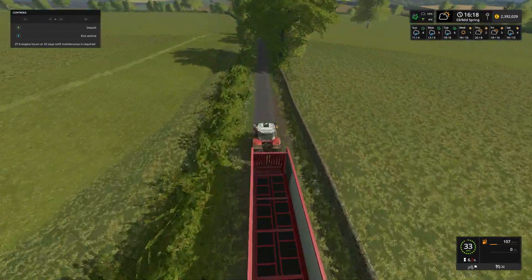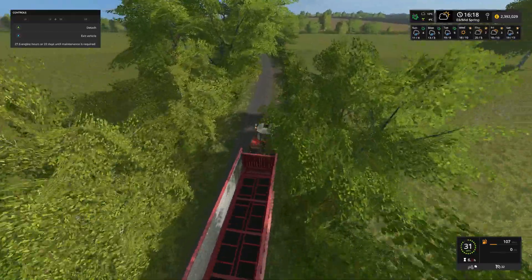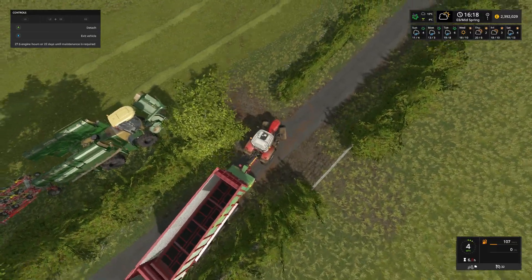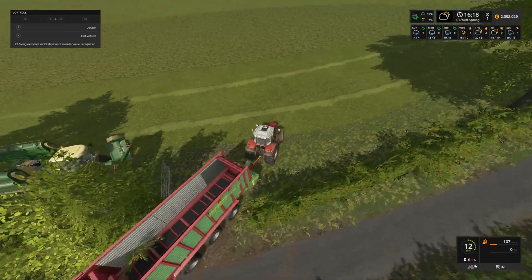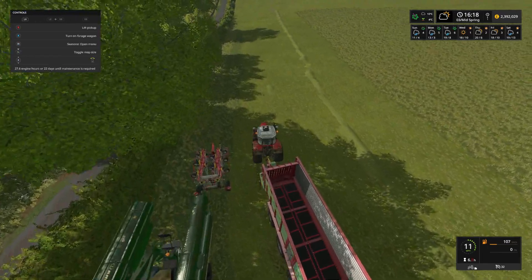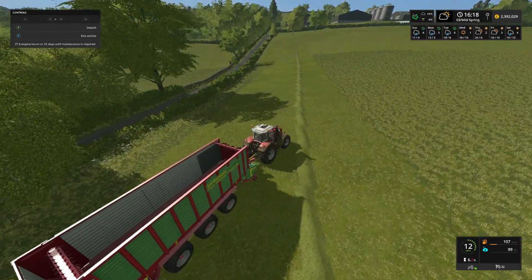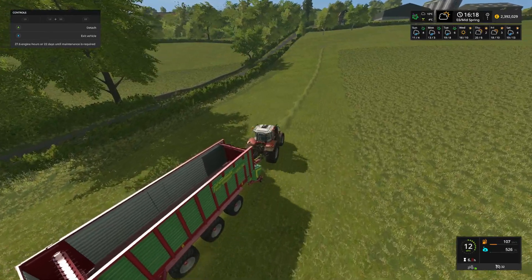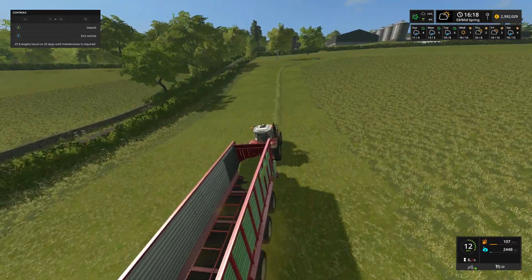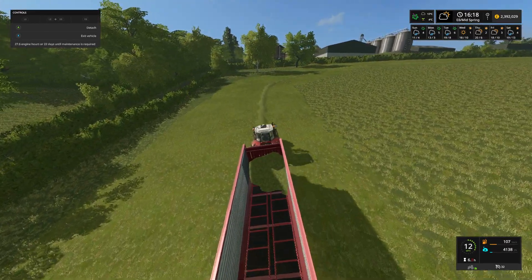A very handy sort of wagon to have. I do believe it also carries silage as well — don't quote me on that, but I believe it does. Get it in there, lower it down and turn it on once again like we did previously, move over to the second row. As you can see it starts picking up, same as it would the grass, processes it through and streams it into the wagon.